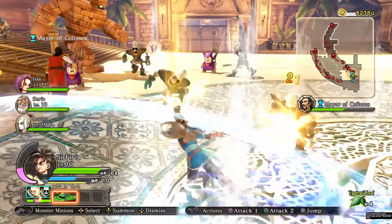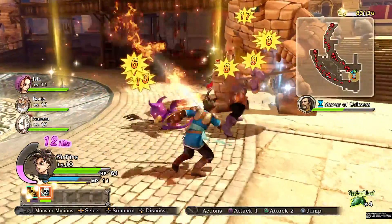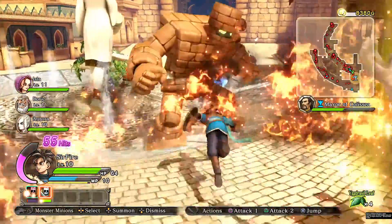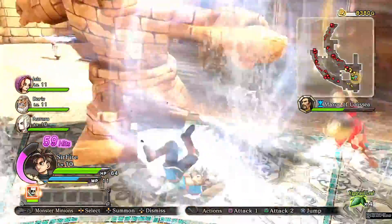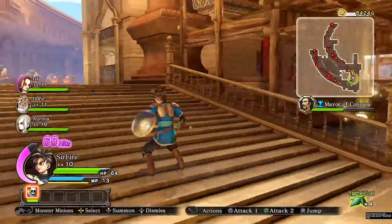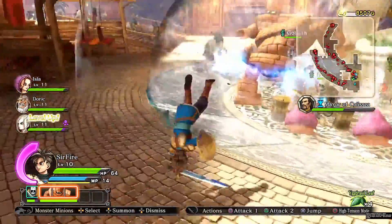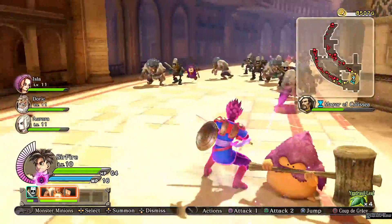I summon everything to help because keeping track of the mayor is hard — he's the prime objective of the map. I need to monitor his health. There are annoying golems I can't defeat without destroying the mob keepers. I can see three mob keepers with spinning red circles. I'll deal with one golem, then destroy the mob keepers since they keep spawning more creatures.